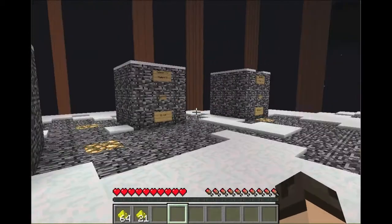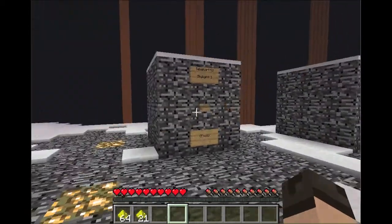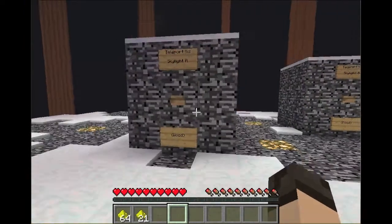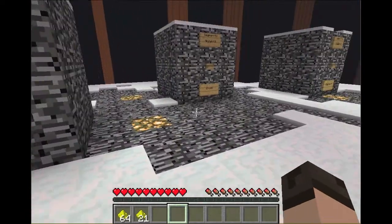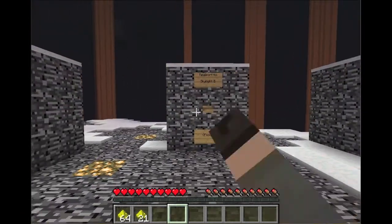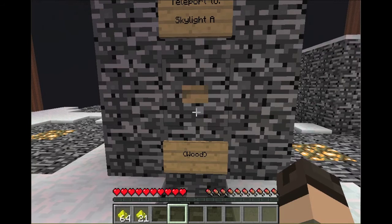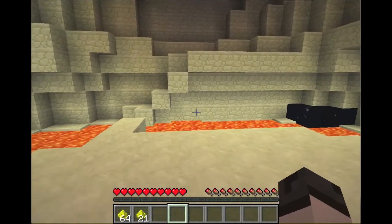Each video is going to be its own thing. This video will be Skylight A, which is wood, then we'll do Skylight B, which is food, then Skylight C, which is equipment. What I'm going to do is beat this one, get everything to a certain spot, and then kill myself so I spawn right back here, then do this one, do the same thing, do this one, and then I'll have them all. So let's keep moving — we're going to start with wood.